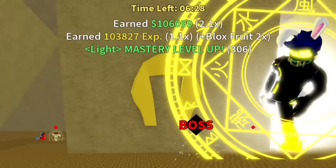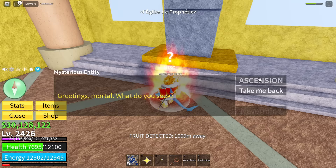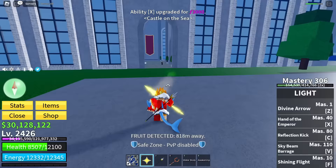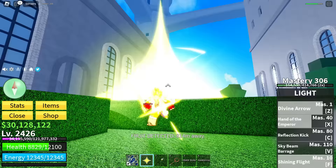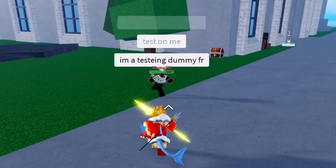Raids completed — and it's nice that you get fragments while doing the raid. We unlocked a new X ability: Hand of the Emperor. Look at that light beam — the freaky deaky light beam. We're getting there — look at these abilities, they look fresh.